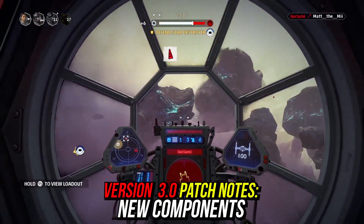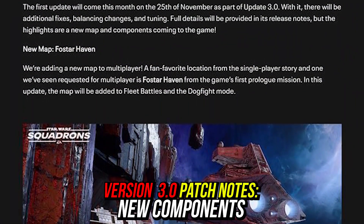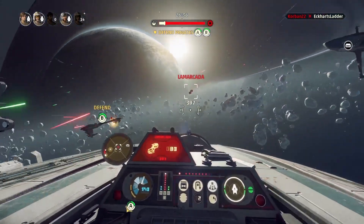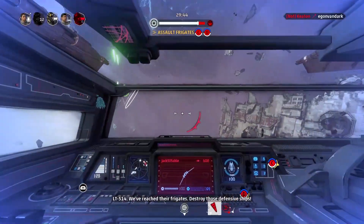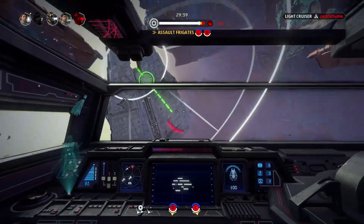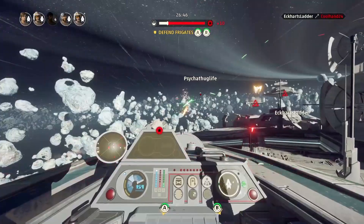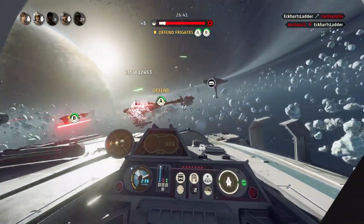Version 3.0 will bring additional fixes to the game, balance updates, and other quality of life changes. A very few players were still getting the rank bug after resetting their ranked within version 2.0, so you'll likely see some fixes there. Balance changes will be incoming too, so it'll be very interesting to see how they change the meta. My theory is we'll see a nerf to ion torpedoes and barrage rockets, and perhaps even some nerfs to the interceptor and its ability to bypass flagship damage.